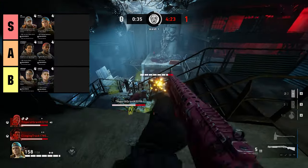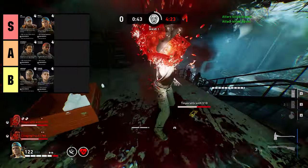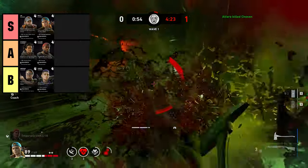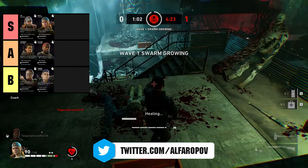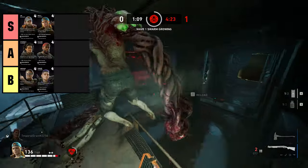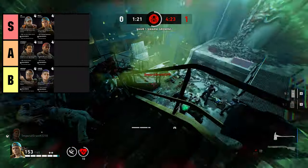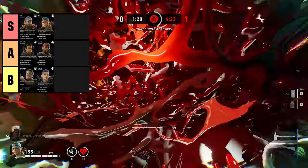Next is Holly. Holly recovers 10 stamina when she kills a ridden, has plus 10 damage resistance, and plus 25 team stamina. She's the go-to for melee builds in swarm or nightmare, but you don't even need a melee build to make her relevant. I've clutched many games because of her damage resistance and stamina recovery — being able to move around, juke special ridden, and still get kills. With a melee build she can absolutely destroy tall boys, reekers, and anything in her face.